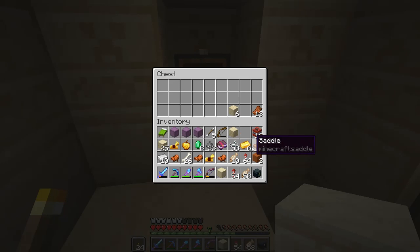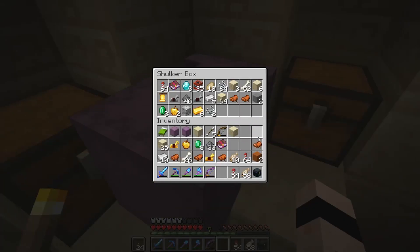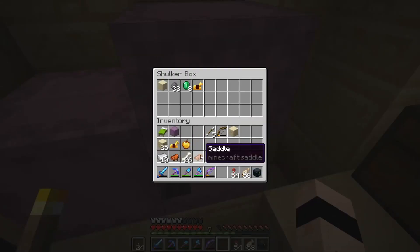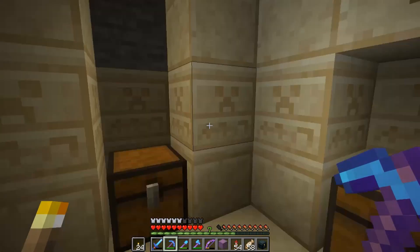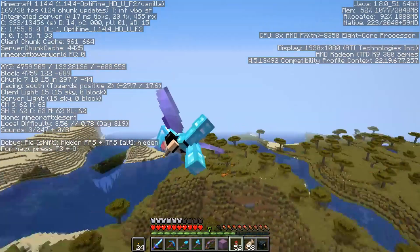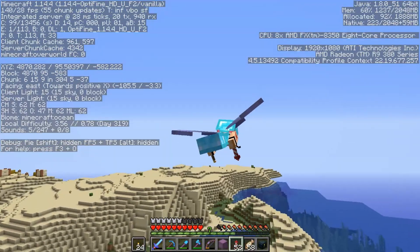Chest four: unfortunately we don't have what we're looking for. There's a bit of gold in there still, so can't complain too much. We still got quite a lot of stuff overall, and we've pretty much filled the shulker box. Still not really what I'm looking for. I might have to just wing it to be honest, because it's going to be really hard to actually find one now. The mesa is still a possibility — but my elytra is pretty much going to die so let's fly back to base.